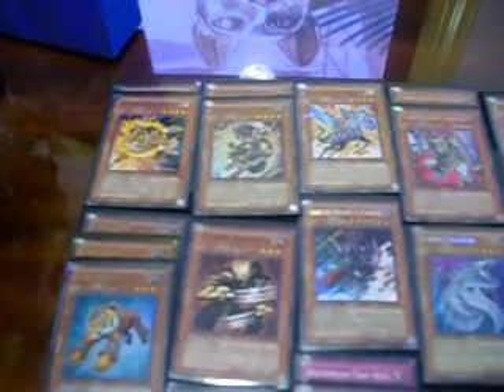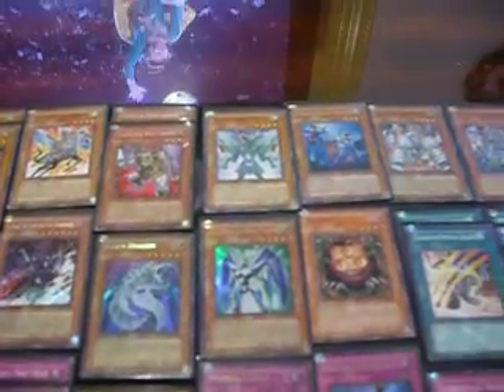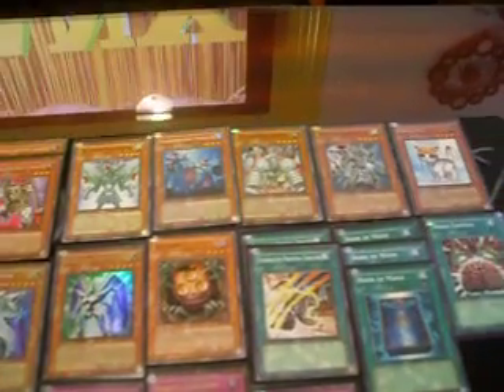I'll show you the cards I have, then I'll explain. 1 Laquari, 2 Darius, 1 Equest, 2 Sam Knight, 1 Bestiari, 1 Marmello, 1 Humplemus, 1 Seketor. Those were the Gladiator Beast monsters.